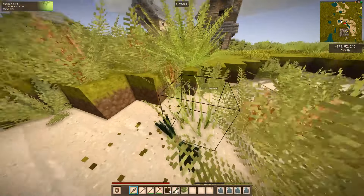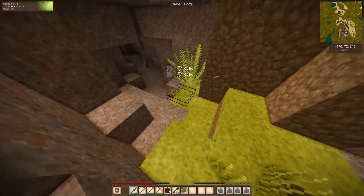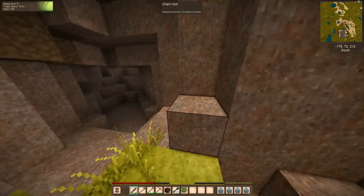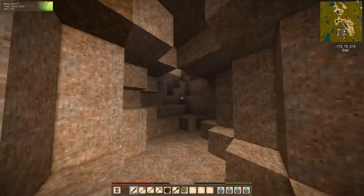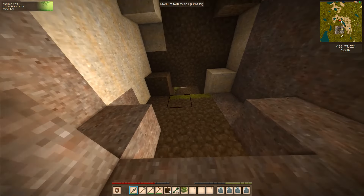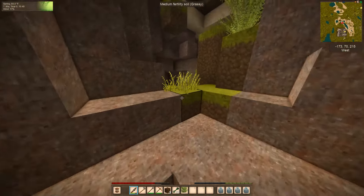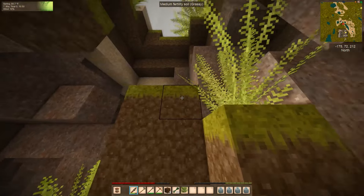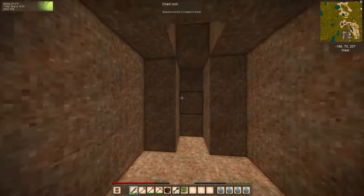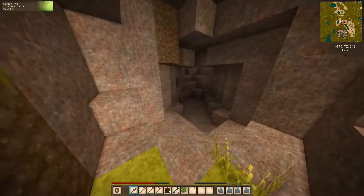Just thinking we need to be careful here. Sand! It could collapse. Oh shucks — is there a way out? There's a little hole right there. Nothing that direction. I think we'll be able to cap this off — it doesn't appear to be anything down here.